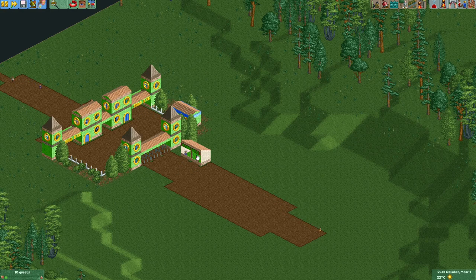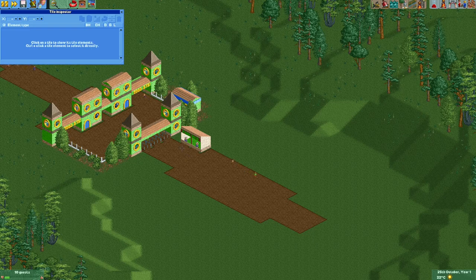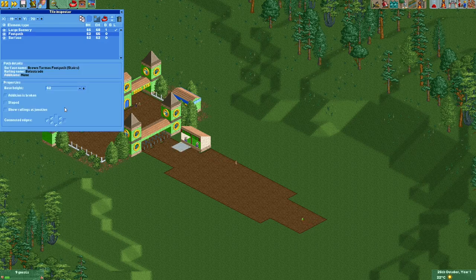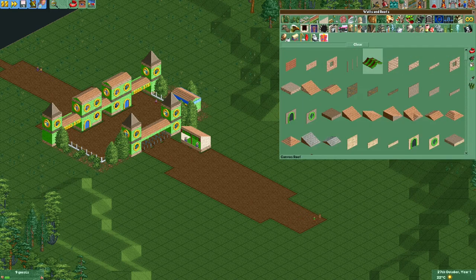You can also freeze entertainers while they're doing a pose — for example while holding his hat up, which is fun in some situations. Now we have a fun little park info booth here. Be careful with these paths — if you build another path over them, they might disconnect. If a path disconnects you can use the tile inspector: select the path and use the connected edges tool to reconnect it, which determines which sides of the path are actually connected.